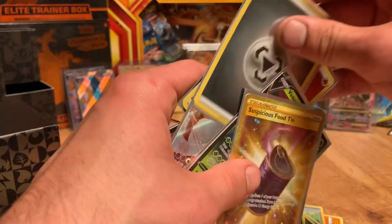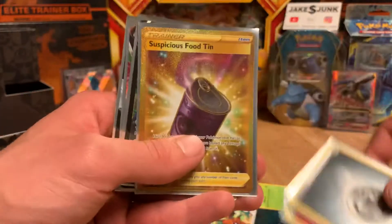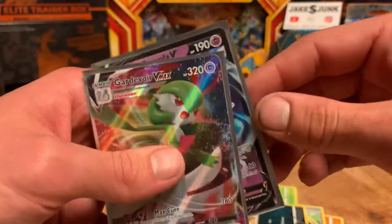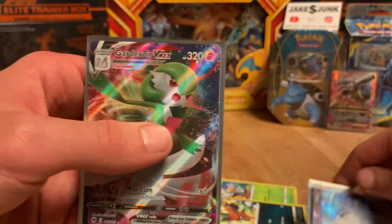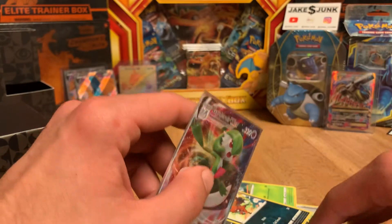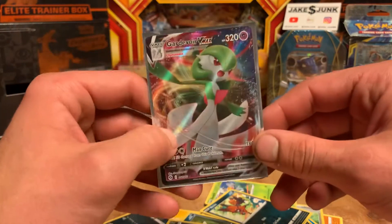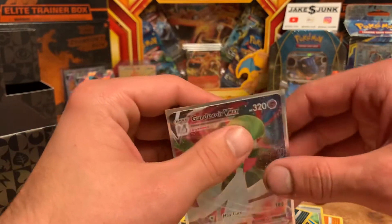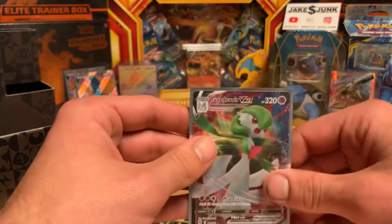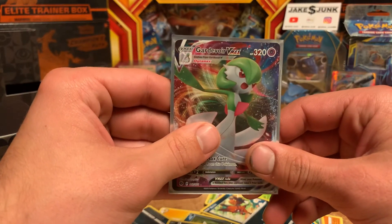Just to recap what we got: nice Steel and Fire Holographic Energy cards, Suspicious Food Tin Secret Rare, Venusaur V, Corsola V, and Gardevoir VMAX. Don't forget to like and subscribe. I might be able to get some more Elite Trainer boxes in search for those two Charizard cards. Otherwise, stay tuned for more Burning Shadows openings as we look for that Hyper Rare Charizard GX card. Hit that notification bell so you don't miss out — hope you guys have a good day. Goodbye!